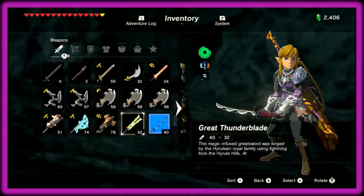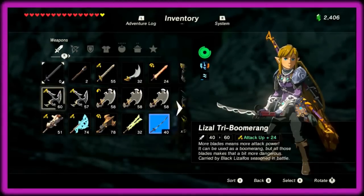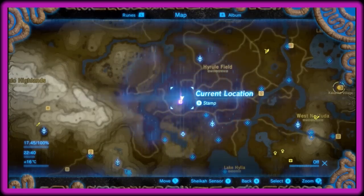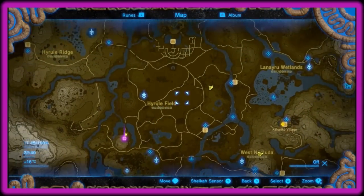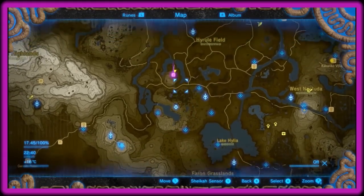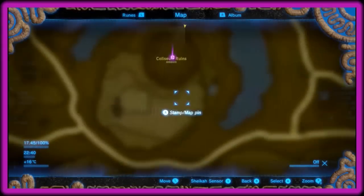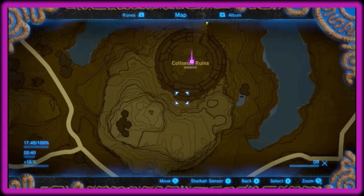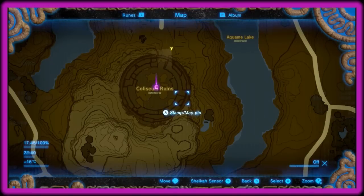If you want to get every single elemental weapon from every blood moon, this is the place for you. Come over to this place down here — it's near central Hyrule Field. You can go straight from the plateau; it's right next to it. There are three layers of this Colosseum and three enemies that each carry one of the elemental weapons.